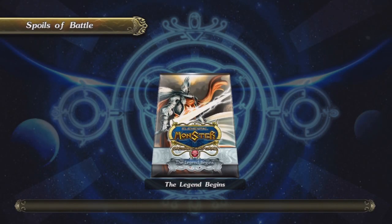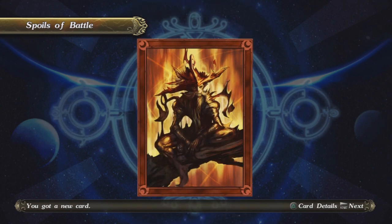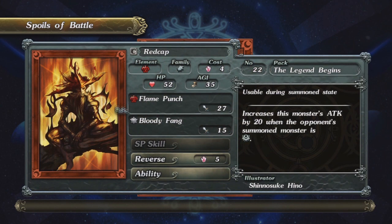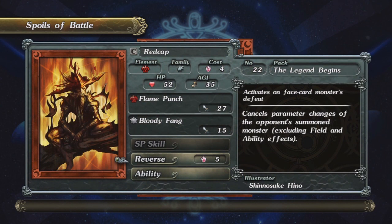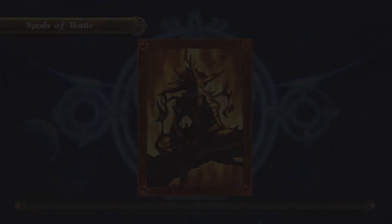We did get a card pack — you just hit X and you rip open the top. That's a cool little card. You can view all the card's details by pressing triangle, and you can put it in your deck and stuff.